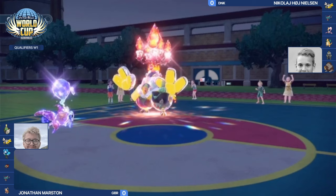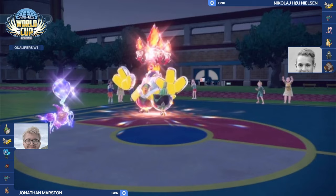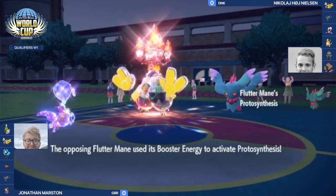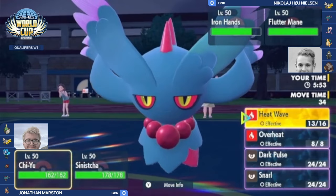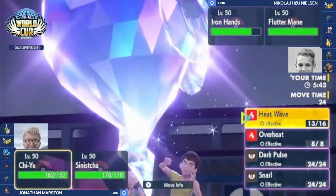Jonathan gets rid of the main trick room setter in Chrysalia. Nicolaj could use Fluttermane for trick room, but it was an icy wind variant with booster energy — so now Nicolaj has to rethink, because Sinistra can redirect moves from any non-grass types. Fluttermane comes in with booster energy raising its speed, now facing off against two ghost types that won't enjoy taking Shadow Balls. This Fluttermane might be a more defensive, supportive set.